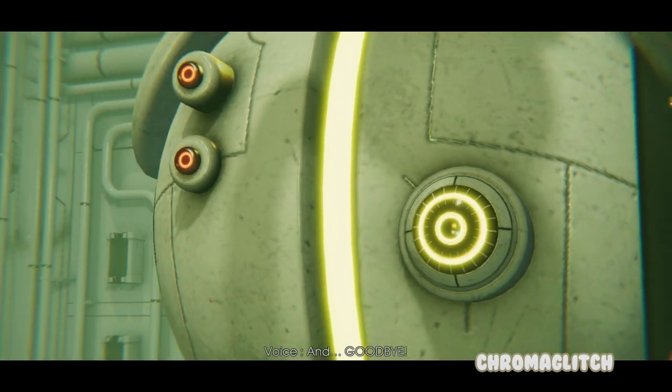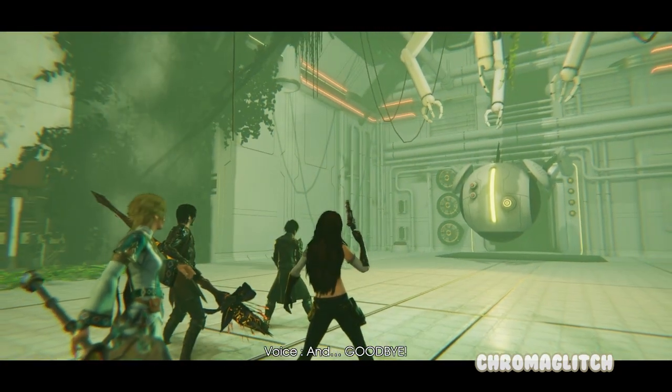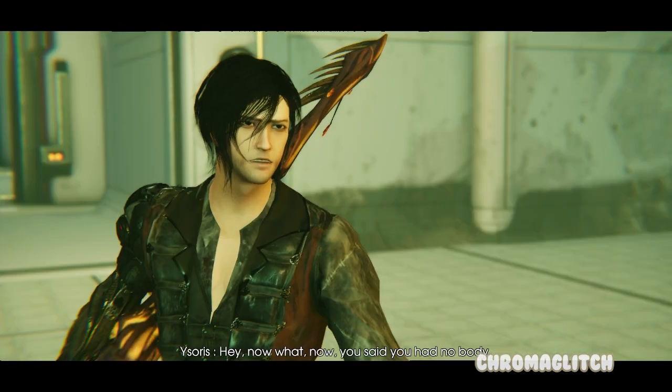Hey everyone, it's Shirt of Chromaglitch and today I'm going to show you how to defeat Thea, also known as the AI in the Vanguard, and get the Admiral's Corset, as well as the Drum and Bass for Fallon in Edge of Eternity.